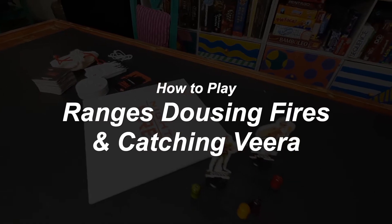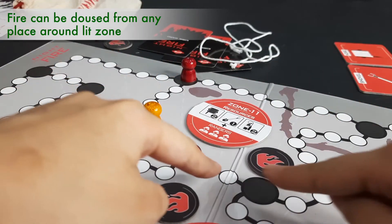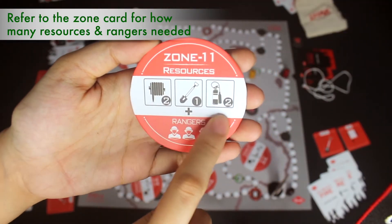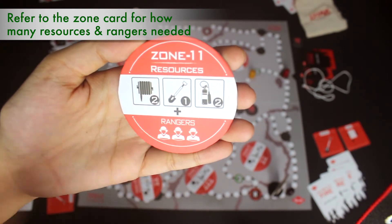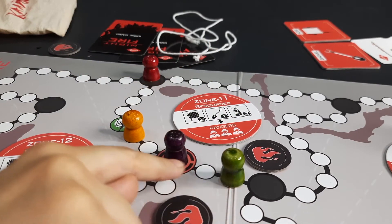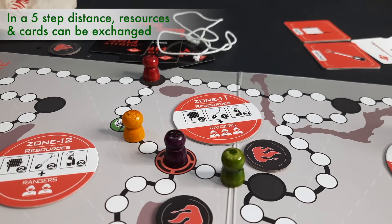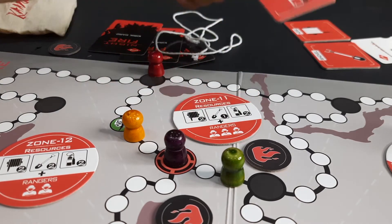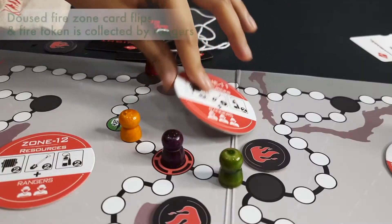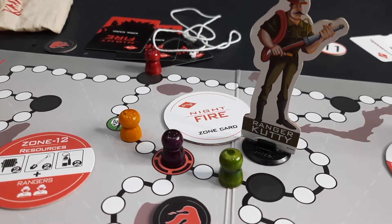Now let's see how Rangers can douse the fire, help each other, and catch Veera. The fire can be doused from any place around the zone which is on fire, but the right number of resources and Rangers are needed. Each zone card will show the resources and how many are needed, as well as how many Rangers are needed to put out that particular fire. For zones where many resources and more than one Ranger are needed, Rangers will have to be close enough to exchange resources and use them — within a five-step distance, resources and action cards can be exchanged. Each exchange can only be one card and only once, before or after the Ranger has moved. Once the fire is doused with all the necessary materials, the zone card will be flipped and the fire token collected by the Rangers. Wherever the fire has just been doused, Ranger Kutti's character pawn needs to be placed.